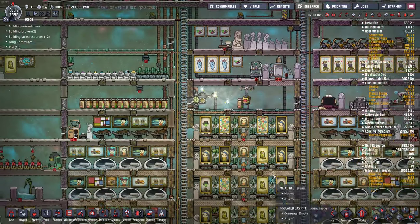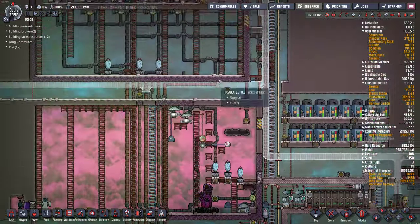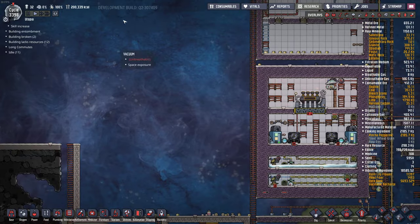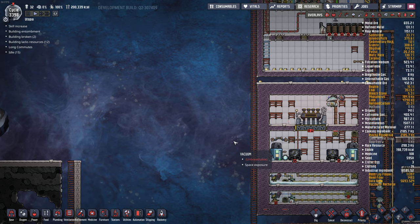So the to-do list is one of the new things. There's also new artifacts that you can get from space. But I haven't gotten any because I decommissioned all my rockets. They used to be right here, but I tore them all down.